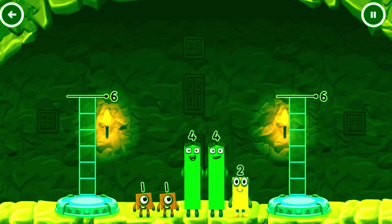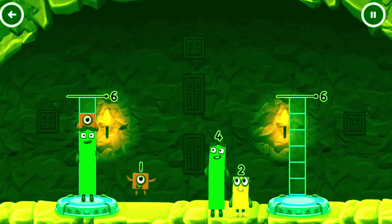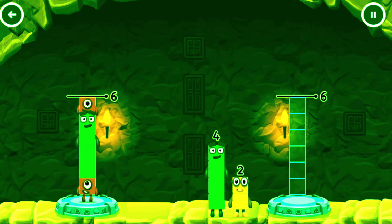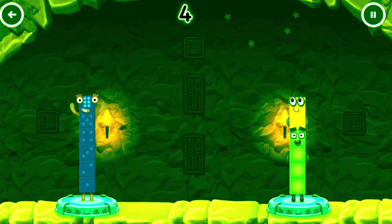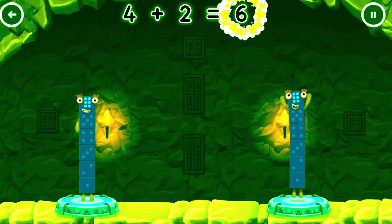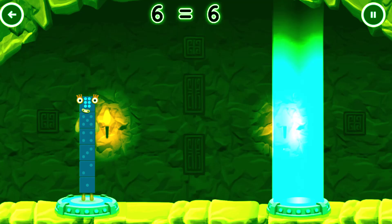Share the number blocks evenly to make two groups of six. Four. One. One. One. Four. One. Four. Two. Correct. One plus four plus one equals six. Four plus two equals six. Six equals six.